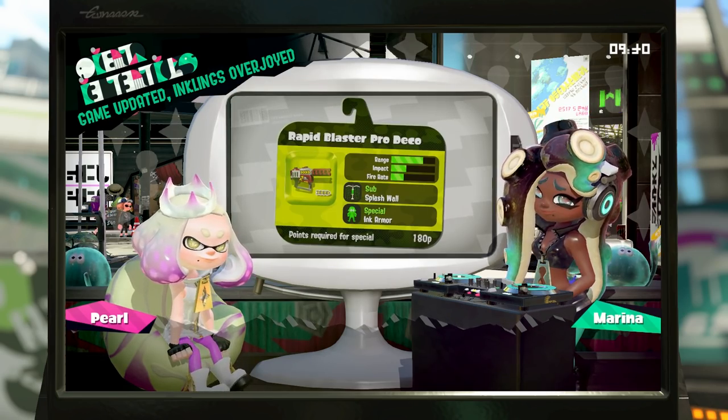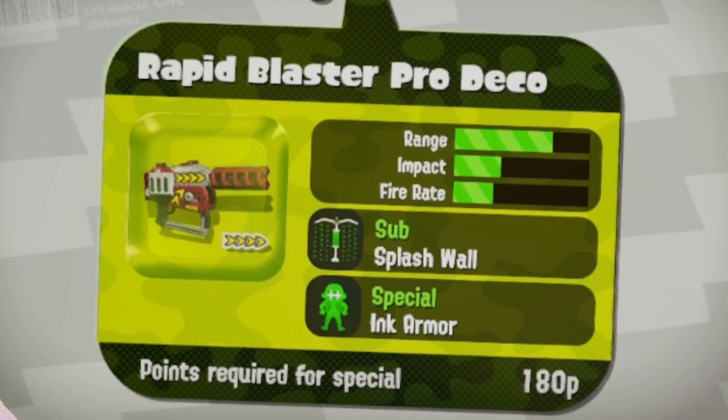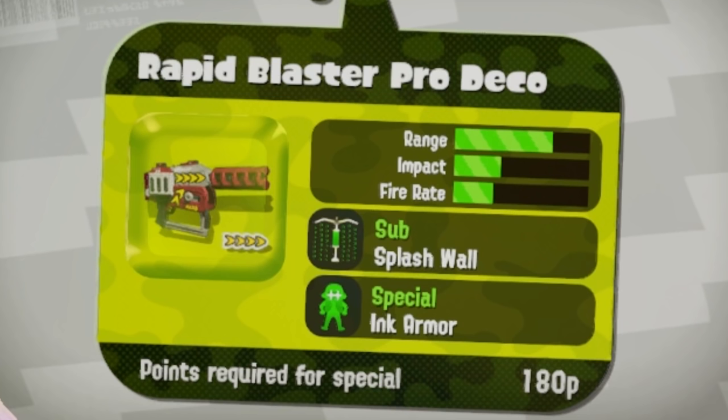The Rapid Blaster Pro Deco's been released. How interesting. I used to main the Rapid Blaster Pro back in my Splatoon 1 days, and even in the early Splatoon 2 days — splash wall and ink armor. I'm gonna love camping with this. Most definitely.